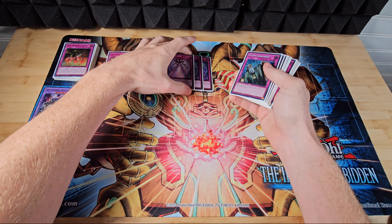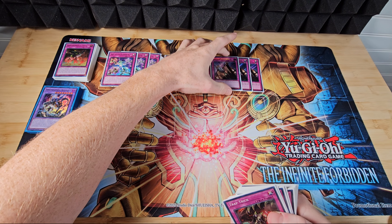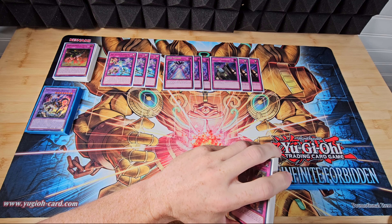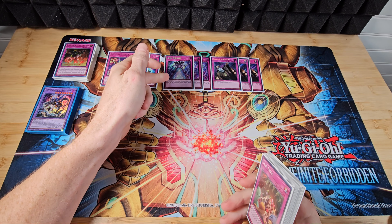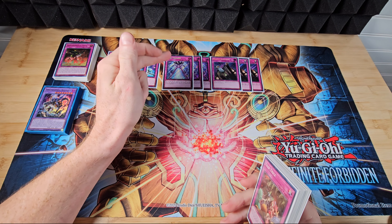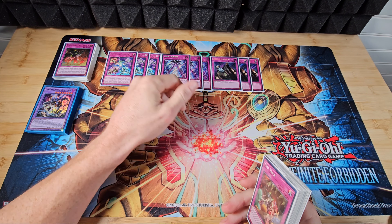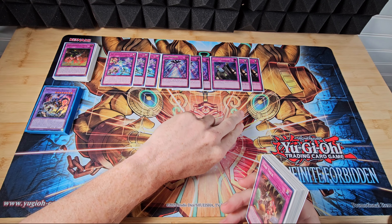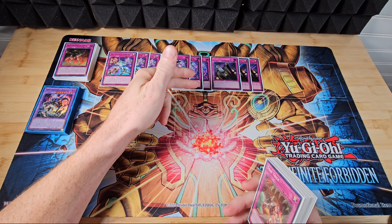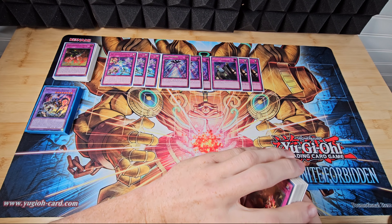For counter-traps, we're going to be playing Iron Thunder and Solemn Judgment — mainly because they pay half life points, not necessarily because they're counter-traps. I think there's better traps out there, but this deck relies on cutting life points in half. Iron Thunder is freaking crazy. There's so many cool plays you can do because it destroys the whole column. You can make it trigger if they have some weird floodgate — wait until they activate something, or make something activate in that column and negate your own stuff. Destroy the whole column. It's insane.